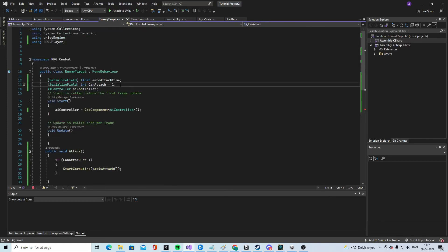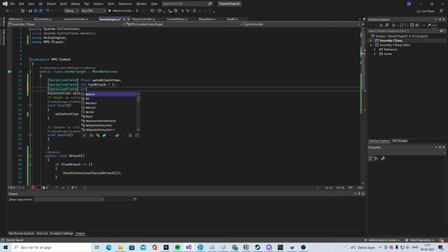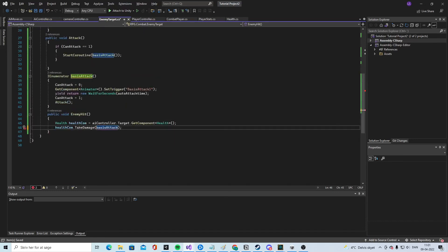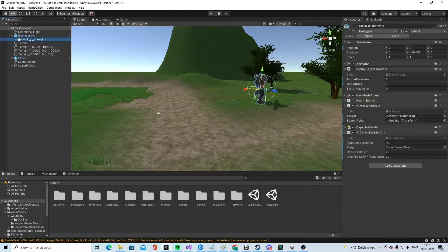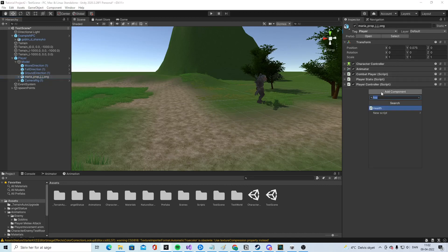We call healthComponent.TakeDamage(basicAttackDamage). Up here we make a serialized field float called 'basicAttackDamage'. Now go back to the game - look at the goblin, it now has auto attack time, canAttack, and basic attack damage. Set the damage to three. Check if the player has a health component - it does not - so we give it a health component and set health to 100.